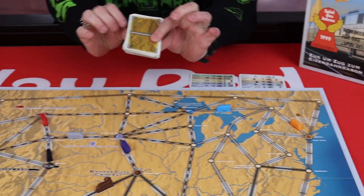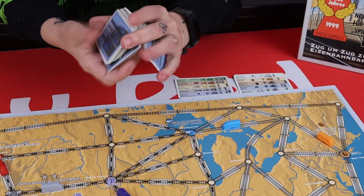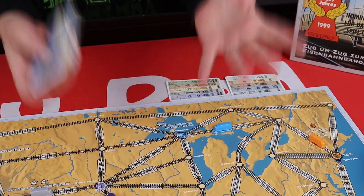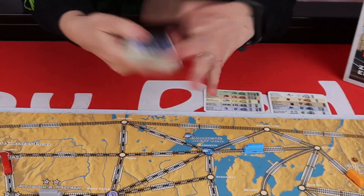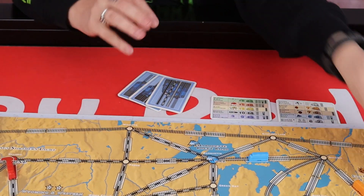We're going to shuffle the track cards — which are these — and you're going to deal three to each player. You're always going to have three cards in your hand at the end of your turn, so keep an eye on that. So there are my three track cards.